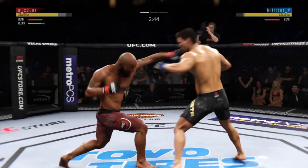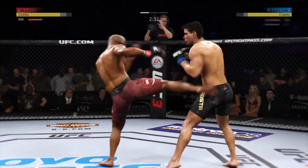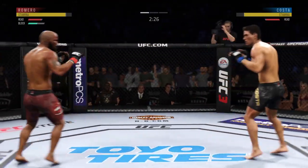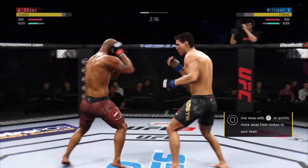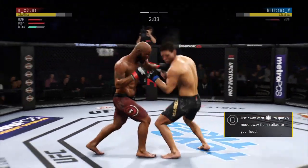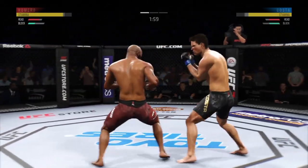Nice kick there by Costa. It's not just his speed — it's speed with proper technique, and that's one of the things that makes him so dangerous, along with an arsenal of information when it comes to movement. Huge block there, and a switch kick to the body for good measure. Nice job there by Costa. He tagged him with that right hand. Costa's lower jaw is now starting to show signs of swelling.